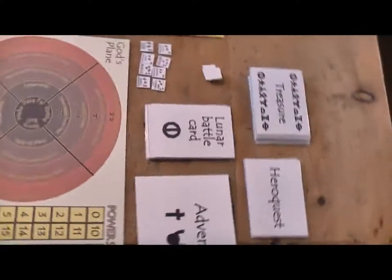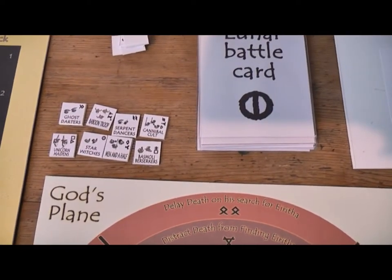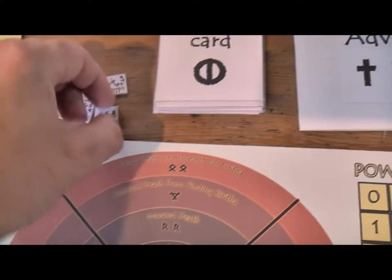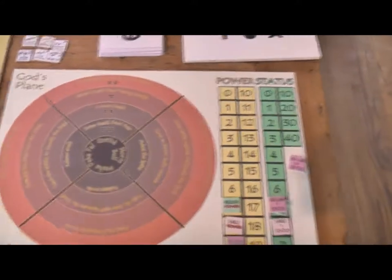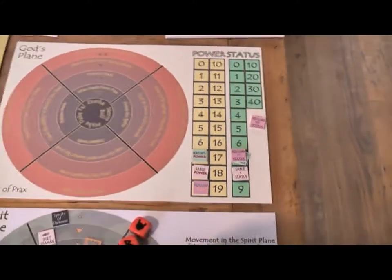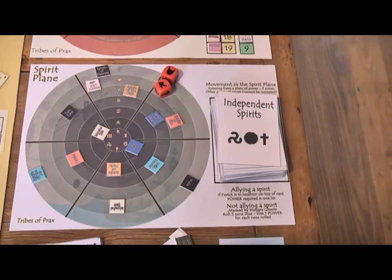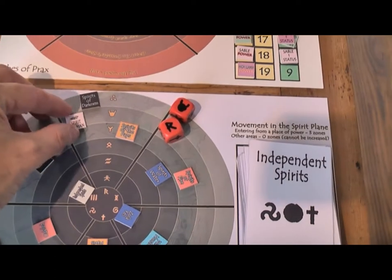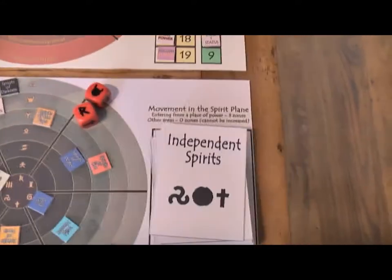Looking at what else is going on on the board — it's far too early for any hero quests to be undertaken. We can see there are eight independent tribes and magic societies that could still be emissaried. There's the Gods Plane, the Power Status, and the Spirit Plane with all the spirits there. The Sable Shaman has just entered the Spirit Plane, so we've got to see who we can come up with.